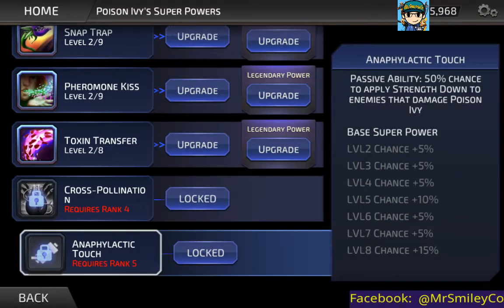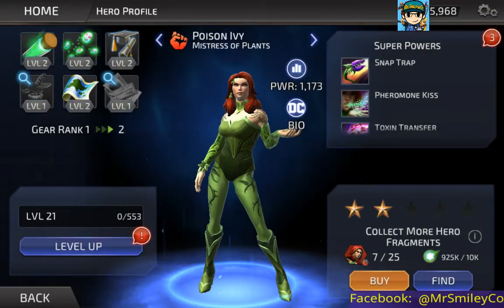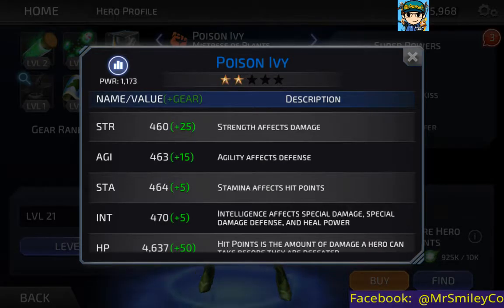Last but not least is a passive ability, Anaphylactic Touch — 50% chance to apply strength down to enemies that damage Poison Ivy. I'm not going to say too much about what these attacks do yet; I'll wait until we actually go into battle before I start talking about them, otherwise I'll make no point for the rest of the video.